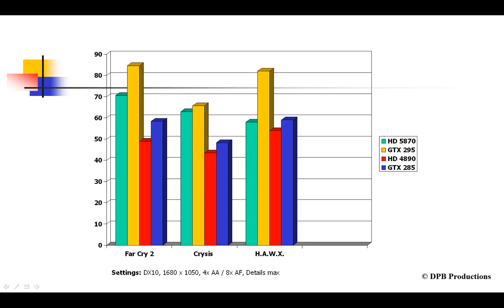But the real challenger of the HD 5870 should be the single-chip GTX 285, which costs about €300. As you could imagine, the GTX 285 has no chance against the brand new Radeon. It is about 30% slower than the Radeon, so the brand new Radeon wins this competition clearly.